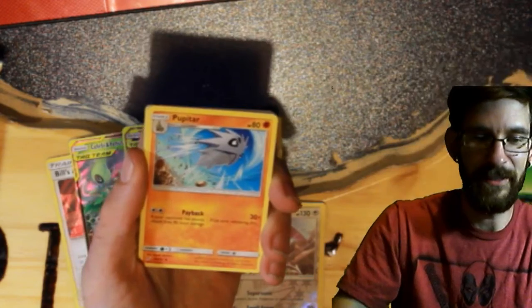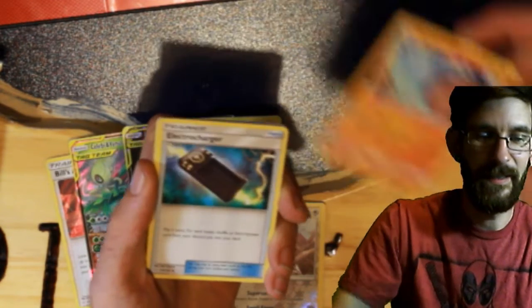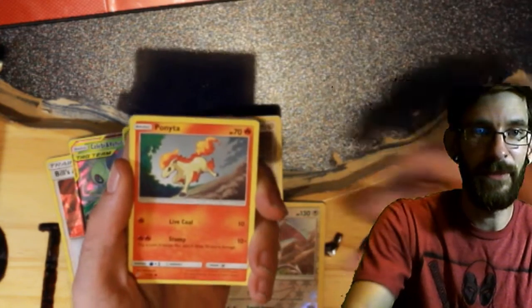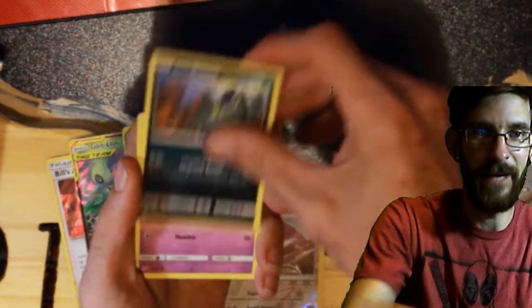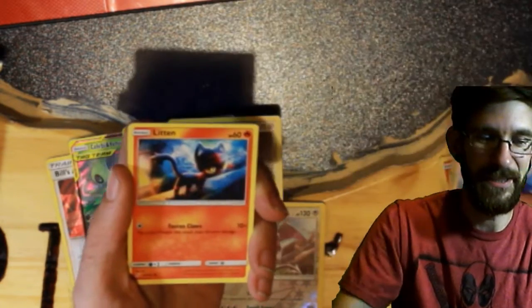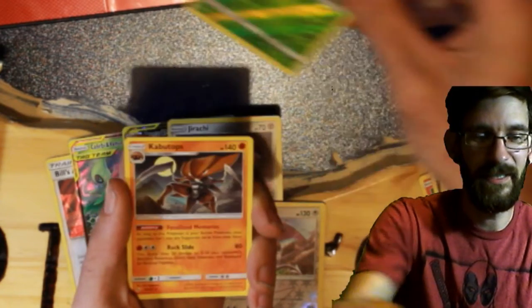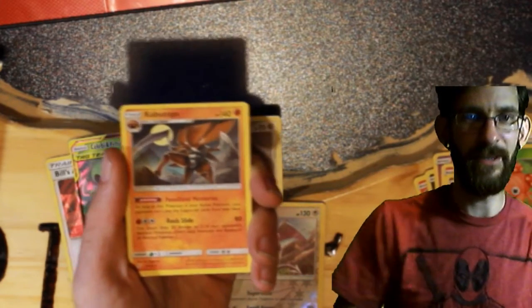So we have a Grass Energy, Pupitar, Electro Charger, Charmeleon, Paneta, Blum Grimer, Cosmog, Litten, Grimer, Paris Reverse, and a Kabutops non-holo rare.